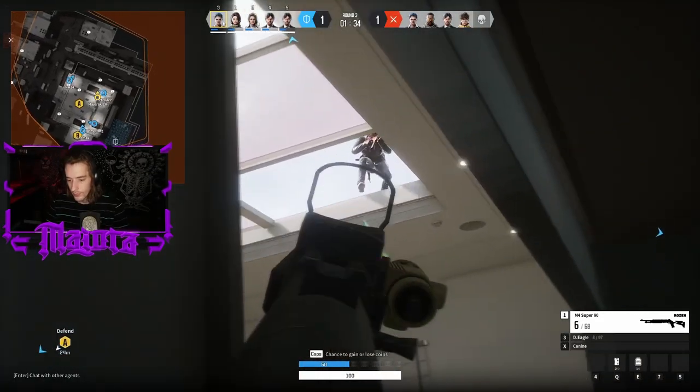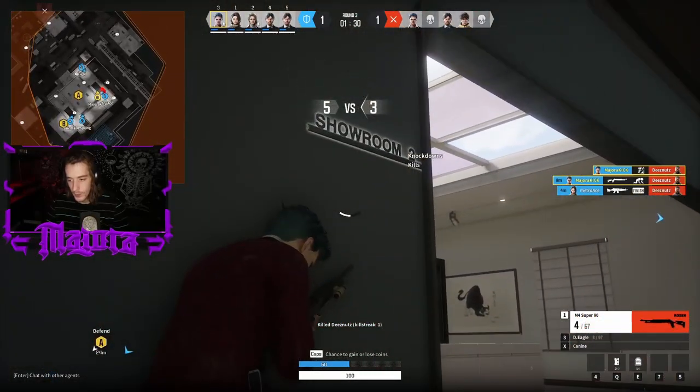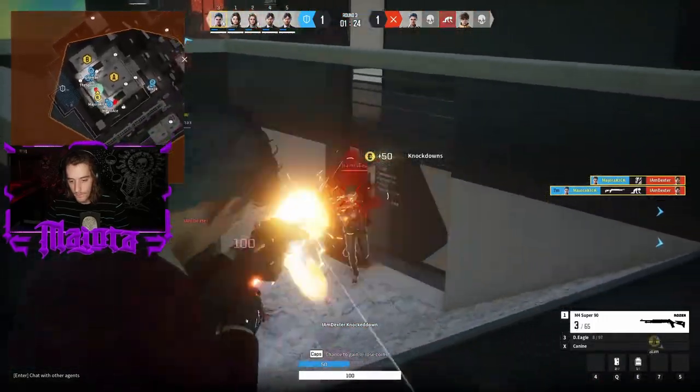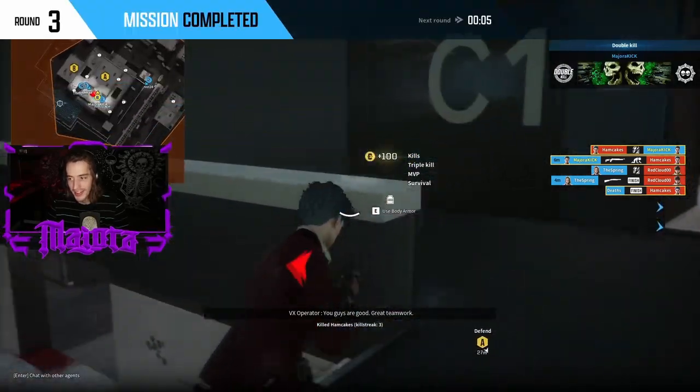Bandages and armor are the best utility to buy. Try to always max out how many armors and bandages you can buy each round, and don't be afraid to use them even if you're only missing a sliver. The other utility I prioritize are recon grenades and gas grenades.